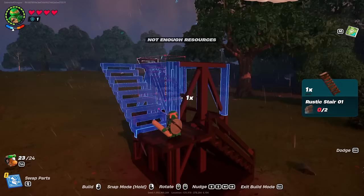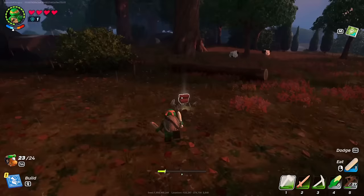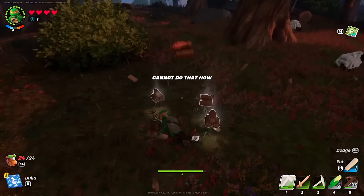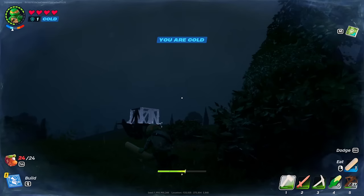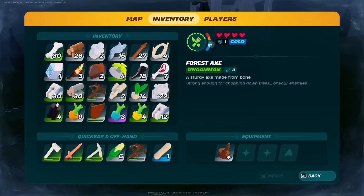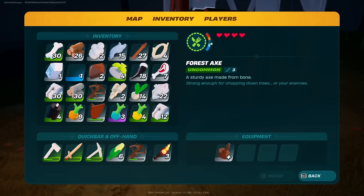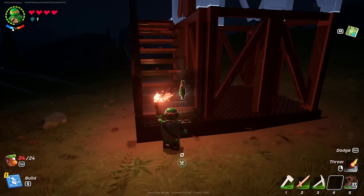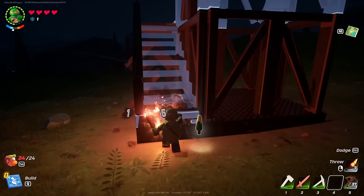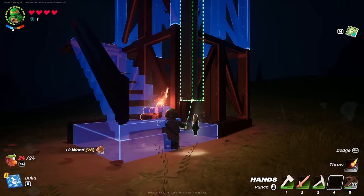I need more resources — not enough for the stairs. I'll exit build mode and go get more wood. I destroy more trees and get a lot more — but wait, no! The rainbow thing has disappeared and I'm cold. I'm really bummed out. I'll break the structure to get the materials back. Apparently punching it with your fists breaks it way faster — 15 wood back without using durability. I'm so bummed none of that worked out. Now we know it disappears after a day.